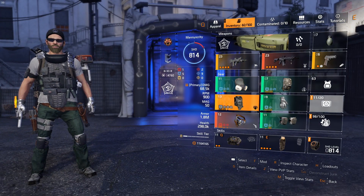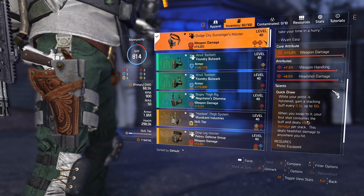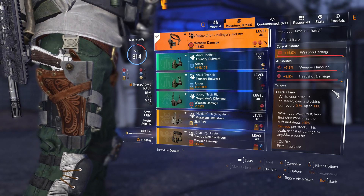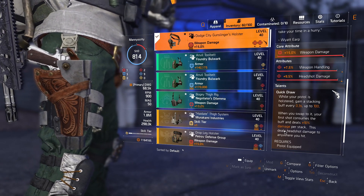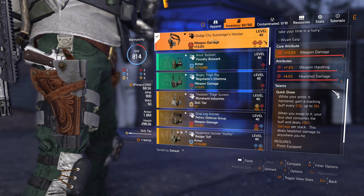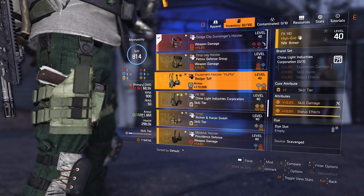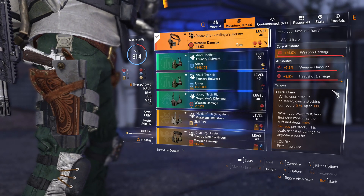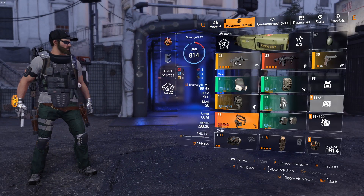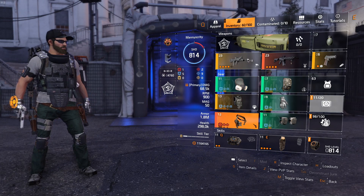For my holster, I'm running Dot City's Gunslinger Holster for Quick Draw, so when my pistol is holstered it builds up stacks, does headshot damage, and does lots of damage. You can use this to pop the Chungus's backpack so he foams himself in place, which allows your teammates to quickly take him down. If you don't have the Gunslinger Holster, or if you're going with Tardigrade, you might want to go with something with high armor. I typically keep my pistol holstered and use my primary, which is the FAMAS.